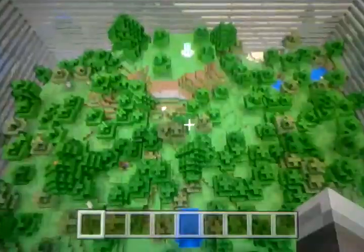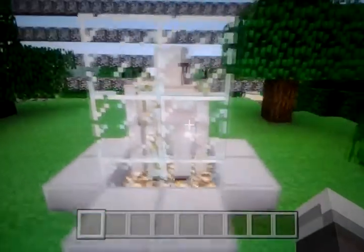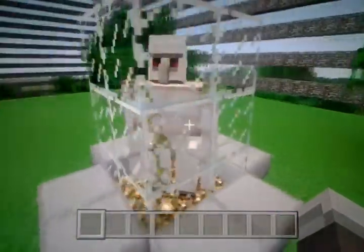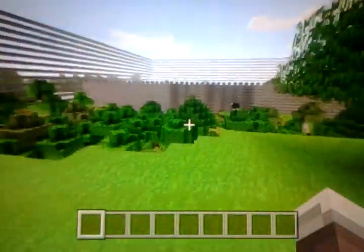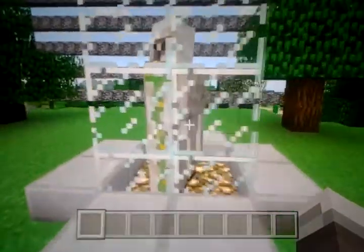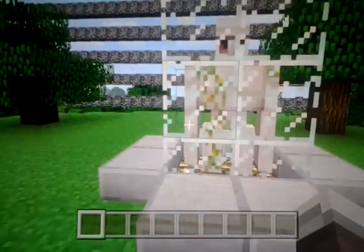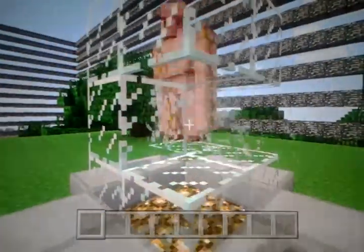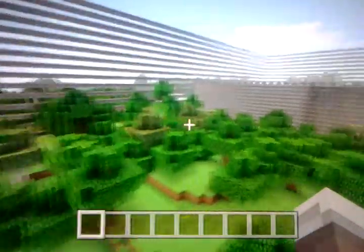I'll go down to the defenders first. You drop down here, go into the water, and then you've got to defend the iron golem. The defenders can either leave him in the glass or let him out, depending on what you prefer. The attackers either have to break all the glass and kill him, or run around trying to chase him. I suggest letting him out if you're the defenders, because if the attackers get close they can just break one block and kind of own him without him really attacking back.